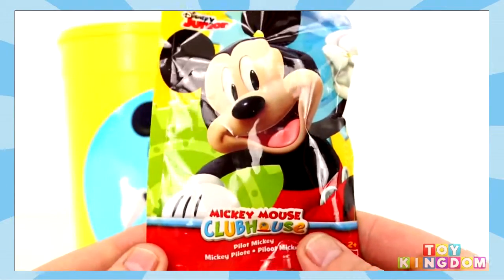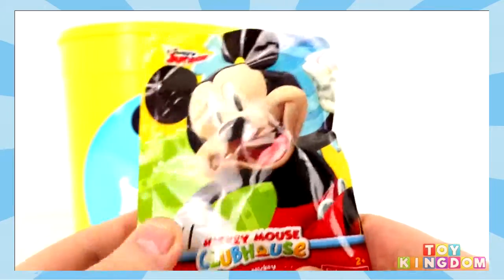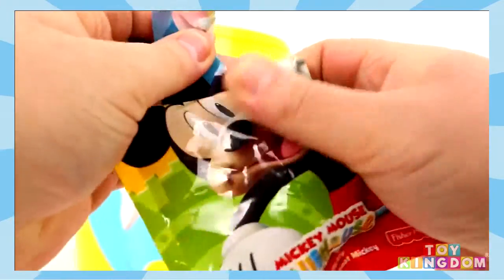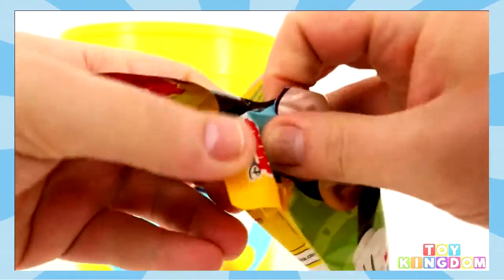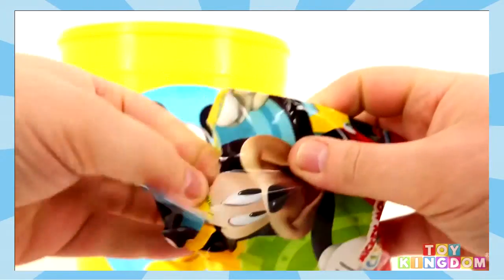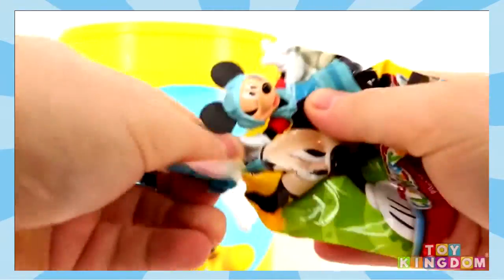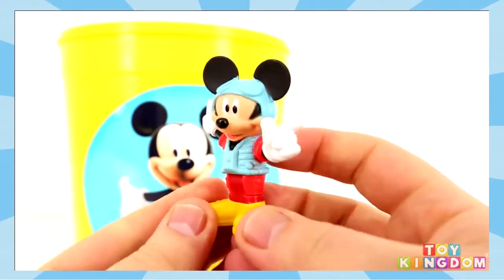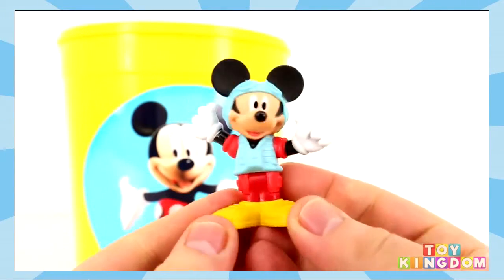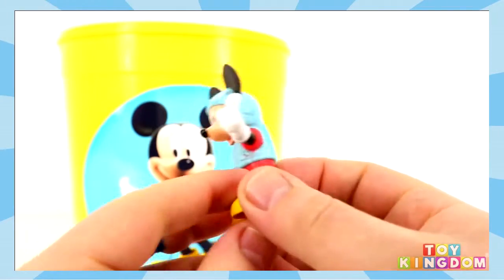Let's see what we get first. We have a Mickey Mouse Clubhouse Blind Bag. This says Pilot Mickey on the front, so I think you got the Pilot one inside of here. Out he comes — yes it's Pilot Mickey! He looks really cool, he looks like he's ready to go on a plane.